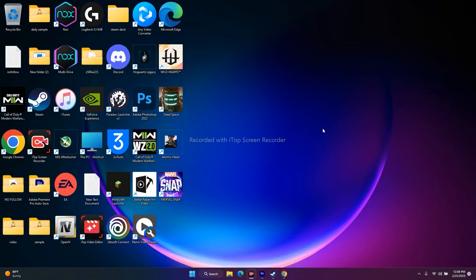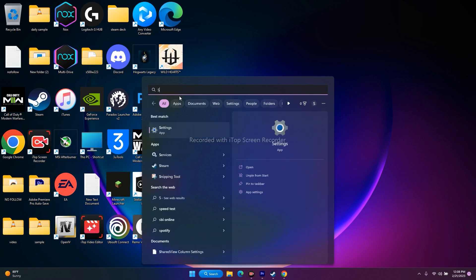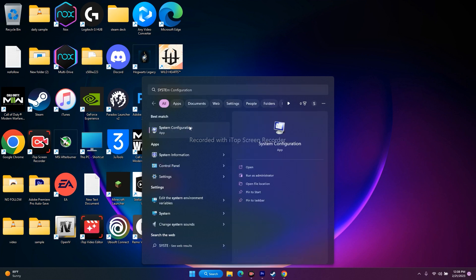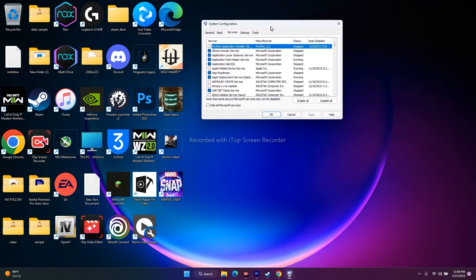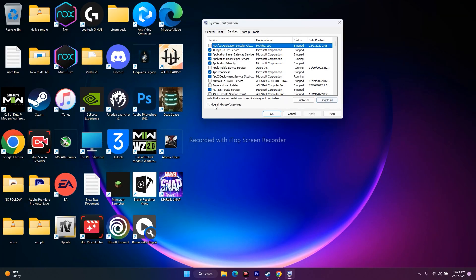The next step is to perform a clean boot. Search for System Configuration and open it. Go to Services, check Hide all Microsoft services, and then click Disable All. After doing this, go for OK and try to play the game.